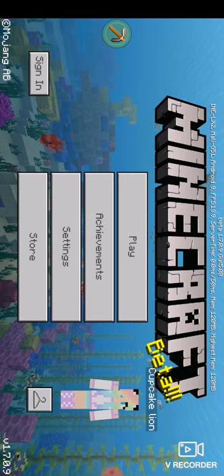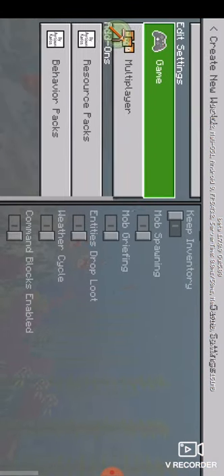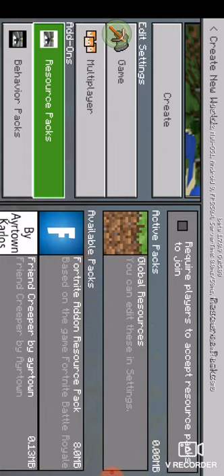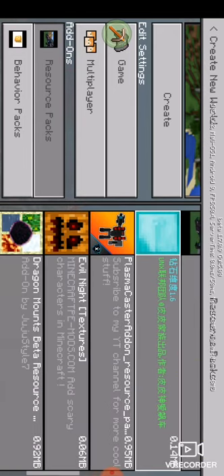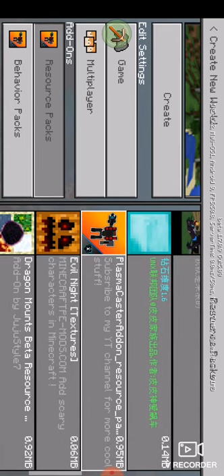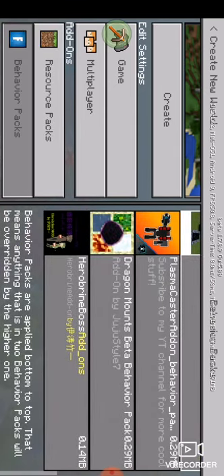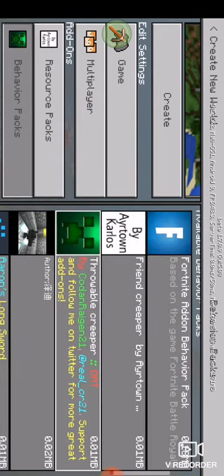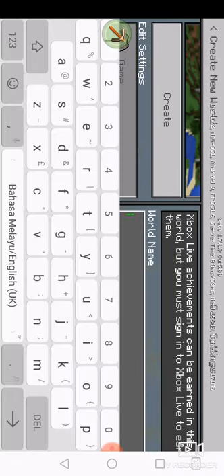The Minecraft game itself you need money to buy, but you can play it. You just create a new world, then this is a pack — click it. I'm gonna put the name 'Evil Night.' Then we're gonna go to the game — we're gonna call it Evil Night for this channel video episode.